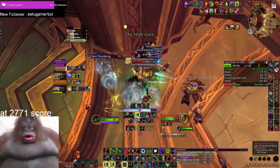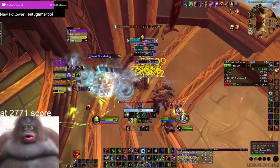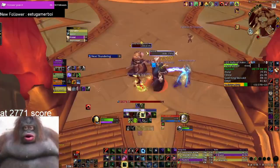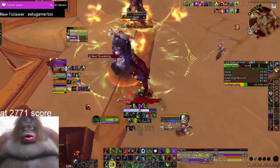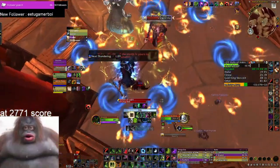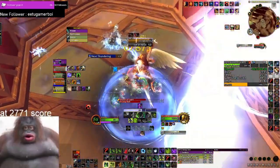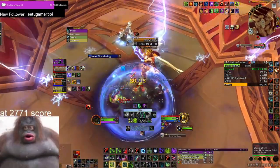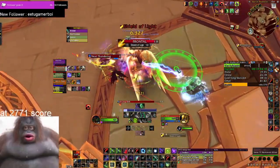The first boss can only kill you with Dancing Blades or the Dragon's Lightning Breath/Ball Lightning, so dodge those and you're good. A good tip for double pulling the two big trash mobs before Herja is to pull the Sanctify mob when the shield is active — that way casts are staggered and you can deal with mechanics separately. For Herja, use Blur and Darkness on the lightning shield part. Other than that, just dodge the Shield of Light frontal, Sanctify, and DPS the boss.